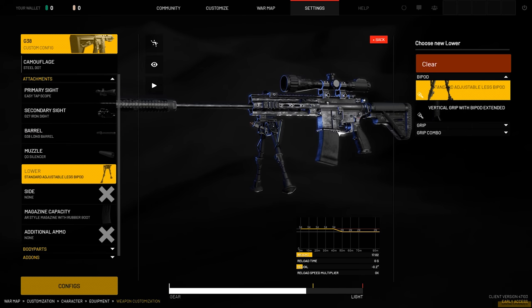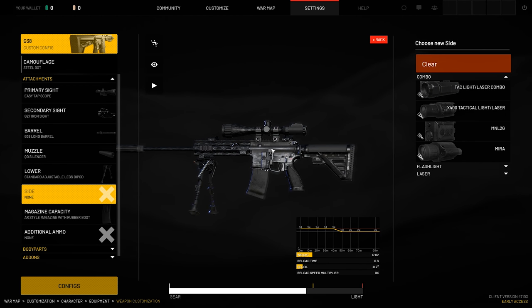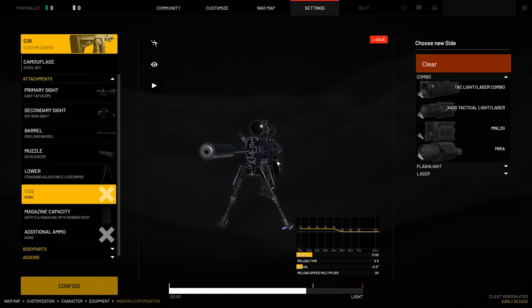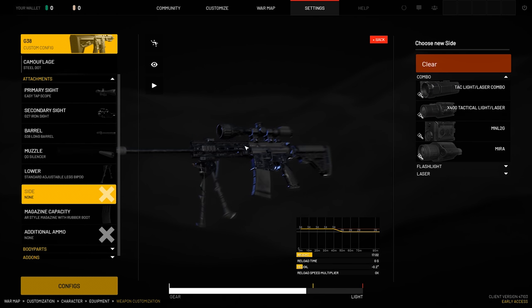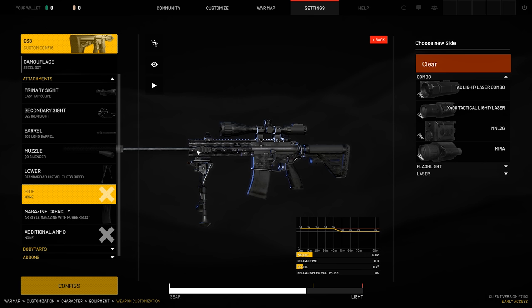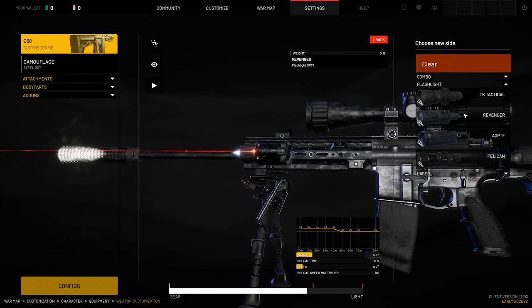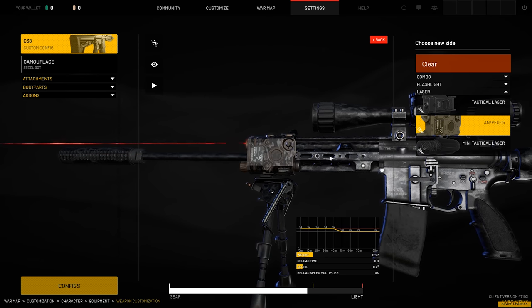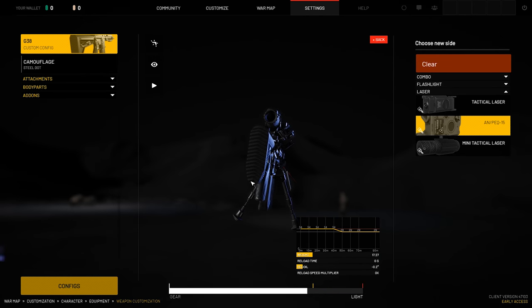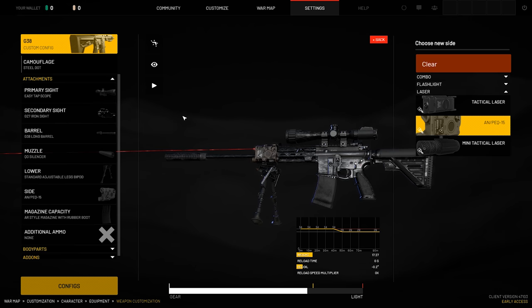Going back to the bipod, we're just going to grab a standard bipod for our DMR. Now our side rail — this is your tactical device on your side rail. I really wish that you could mess with which rail you put certain things on, like in Tarkov where you can choose exactly what rail you want to put this stuff on. But for now in World War 3 early access, you can only put it on this rail right here. You have your combo flashlight lasers, just your flashlights, and then of course your lasers. We're going to be running with the NPEC because I love how the NPEC looks — I always have to put it on my rifles whenever I run anything in Tarkov, Insurgency Sandstorm, or World War 3.